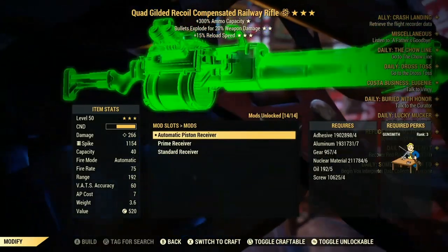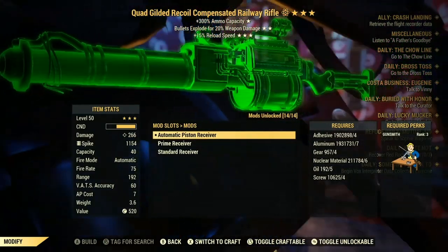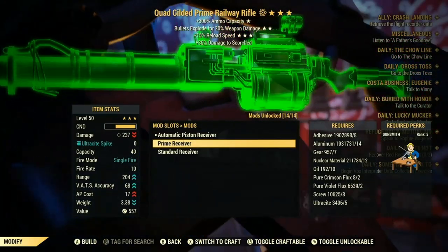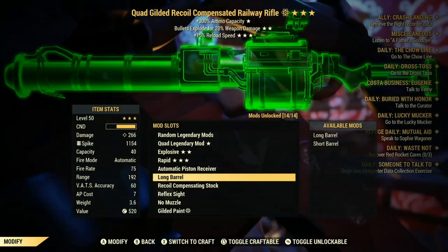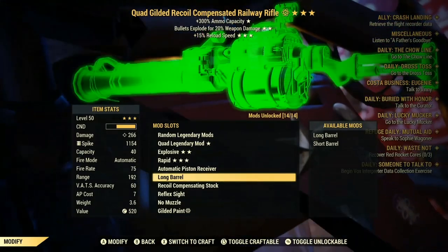These are the mods you want to get: automatic piston receiver — this is what you want to put on. You can get the prime receiver out of doing the queen, but I wouldn't recommend using that because it uses a lot of resources.